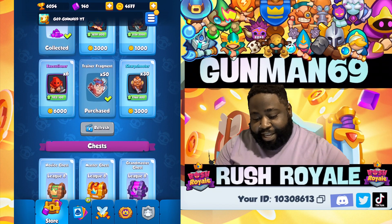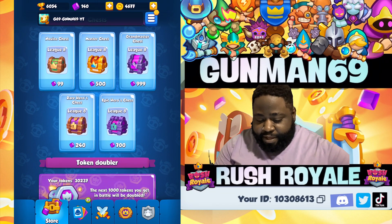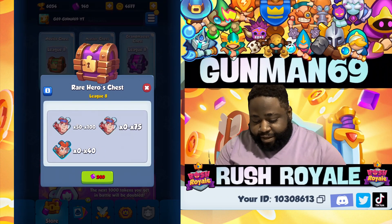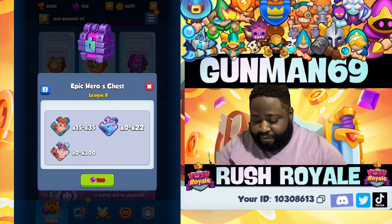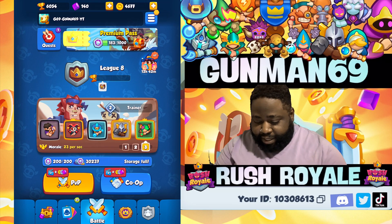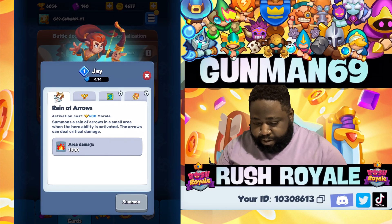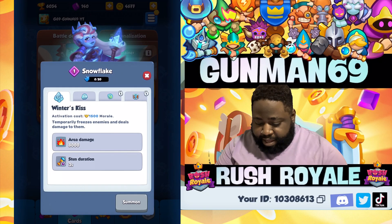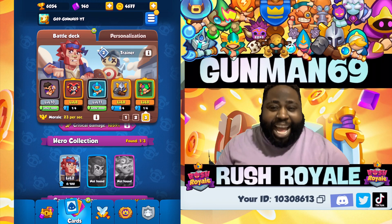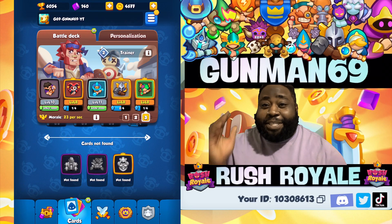In the shop you can now get fragments, and they've added two new chests: the Rare Heroes Chest and the Epic Heroes Chest. Inside you'll get fragments to summon your hero. In the Epic chest you get Jay, Snowflake, and a few commons. To summon Jay you need 40 Jay pieces, and to summon Snowflake you need 20 Snowflake pieces.